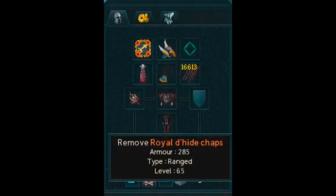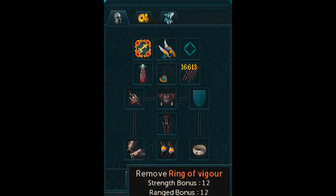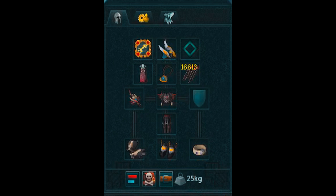I've got royal dragonhide body, royal dragonhide chaps, royal spiky vambraces, armadyl boots, and a ring of vigor. You could replace the ring with an asylum surgeon's ring, ring of death, whatever you have and can afford. I started off with some basic, fairly inexpensive gear.